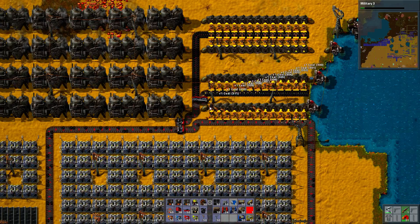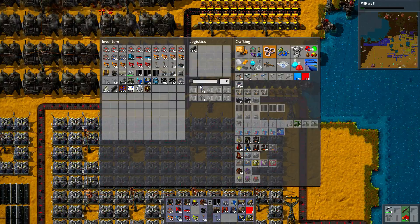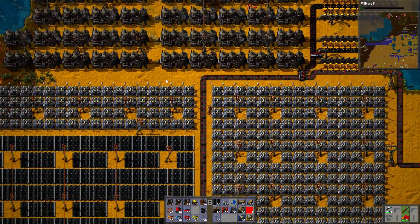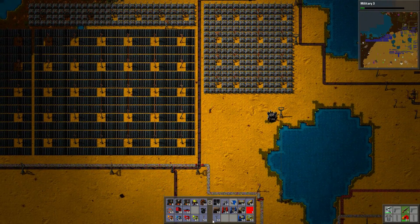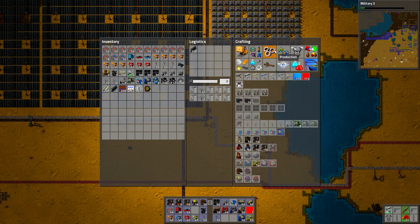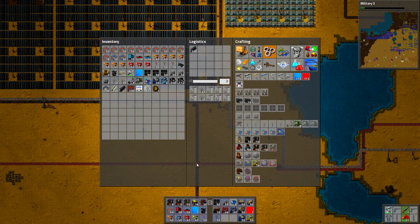I should have waited to get more Tungsten. I definitely need more accumulators and more solar panels. Let's make some blueprints. I don't have any robots with me — that's another problem. Can I reach with robots? I can reach very far with robots.